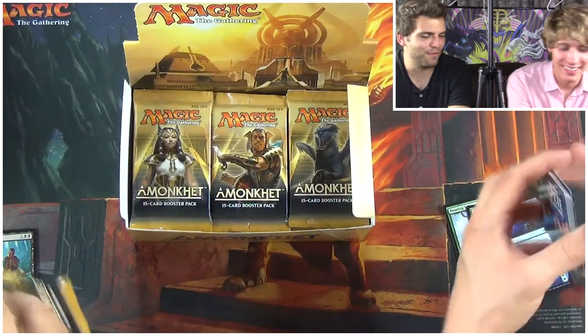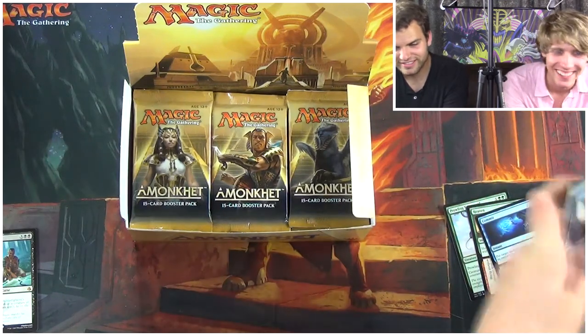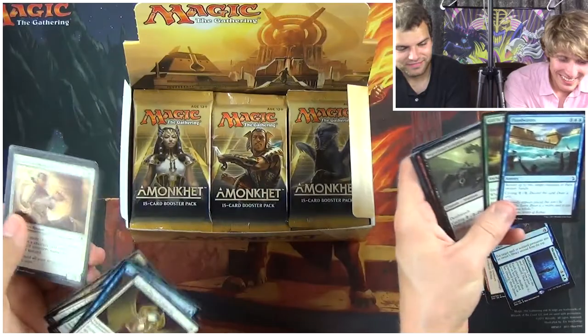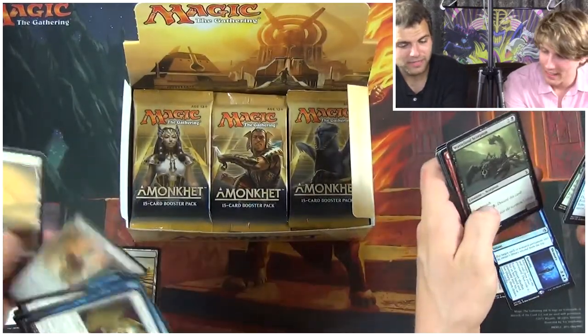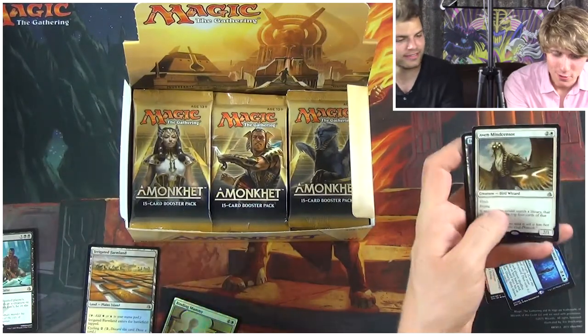Cruel Reality — what was our average right now, four mythics per box? We're getting there, I think we have three, we need one more. Dude look at this — the Floodwaters, Irrigated Farmland, and a Binding Mummy. You just gotta get past the Cruel Reality and now we're gonna get the nuts.